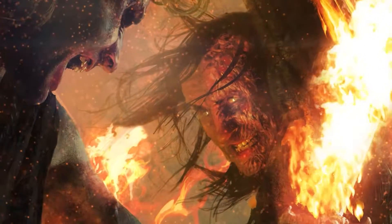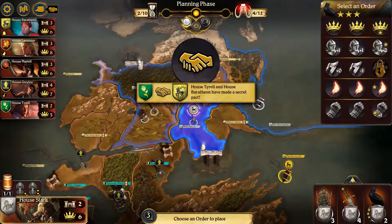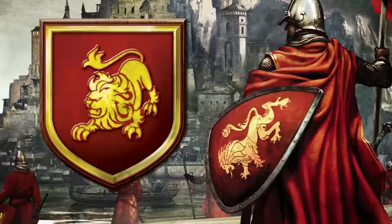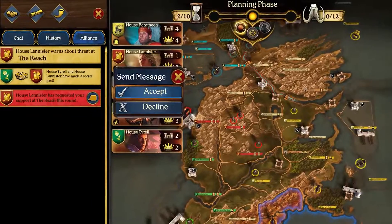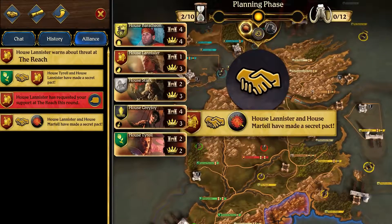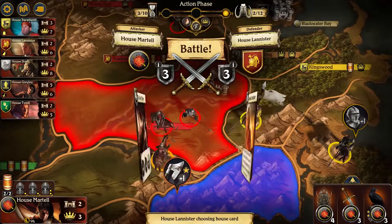But conquering Westeros alone is a vain strategy. Behind the curtains, alliances are forged. The cunning Lannisters might form a hidden coalition with the Martells to secure their southern borders. But who can be trusted? Your closest ally, in a single misstep, can become a deadly enemy.